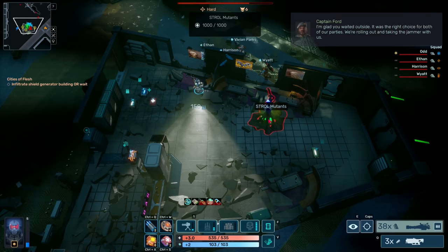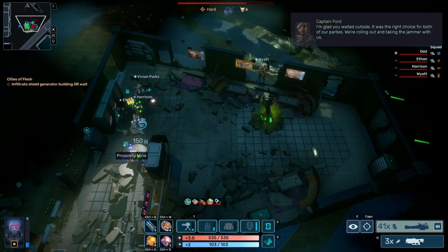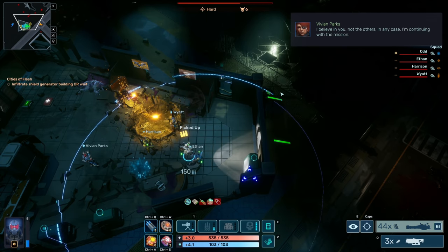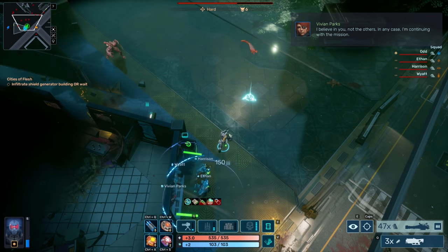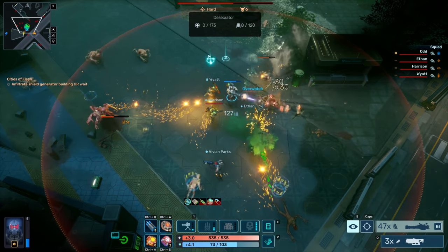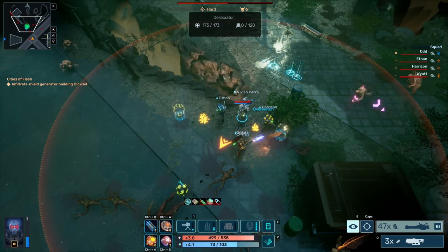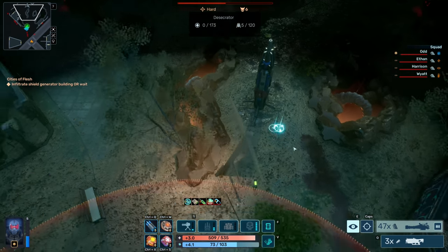I'm glad you waited outside. Oh nice — it was the right choice for both our parties. There we go. We're rolling out and taking the jammer with us. See, Vivian? I wasn't naive. You just need to believe in people more. I believe in you. Okay, that's super cool actually. In any case, I'm continuing with the mission. Keep pushing back. We don't know where we're going now, I'm going to go back to this thing just in case.